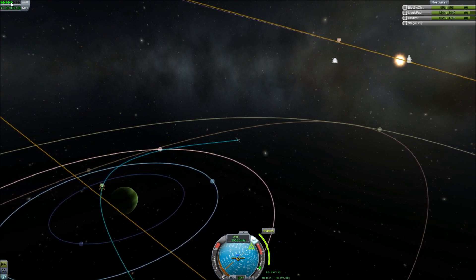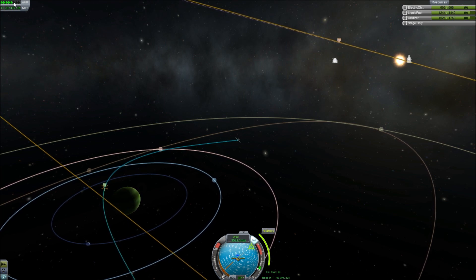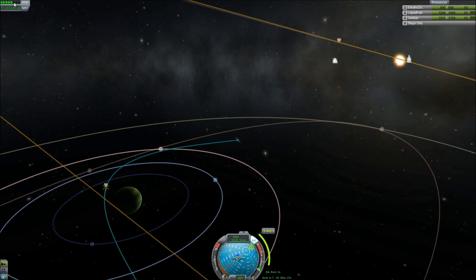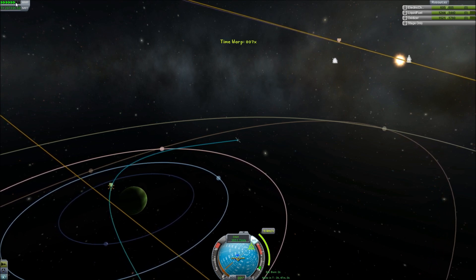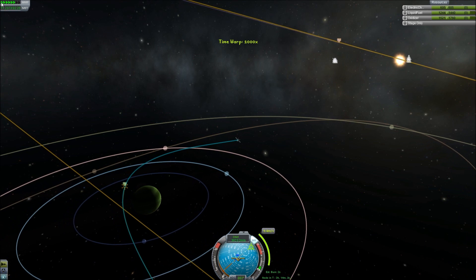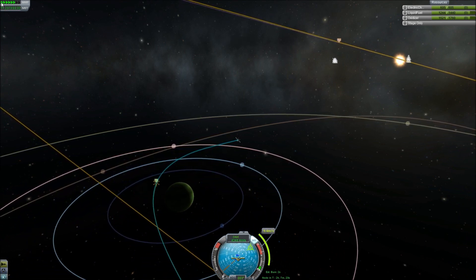We're going to have a fun time trying to land on all of these things. I think I'm going to land with probes first this time because it's much easier to get probes all the way out here, which means we're going to be worrying about electric charge a lot.